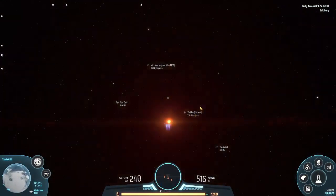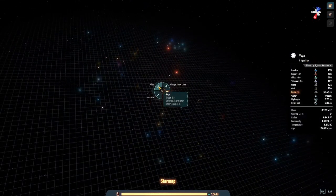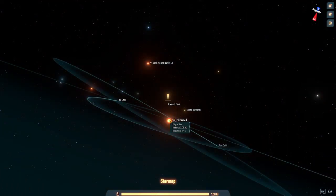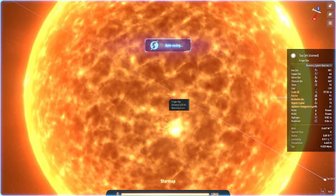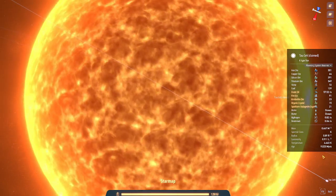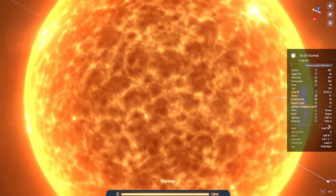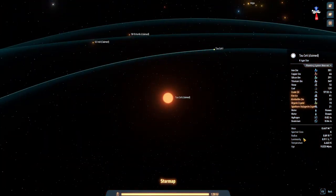I'm going to the star to see its beauty again, but this is not just any star. Our previous star was a G-type star and this is a K-type star, which can live longer than our Sun and does not have as much surface temperature. Temperature is 4,643 Kelvins.